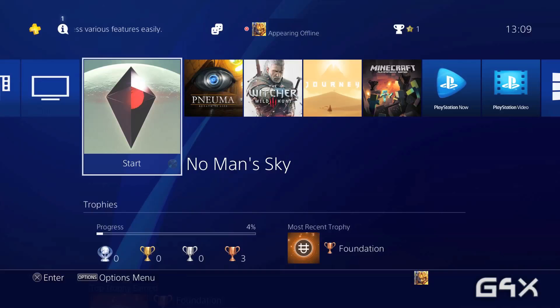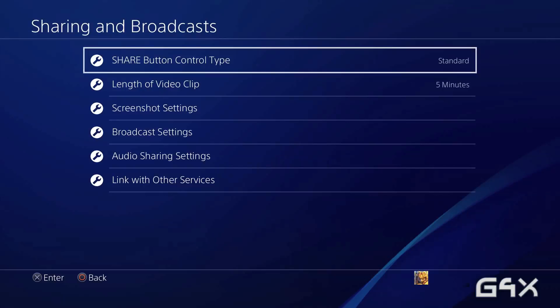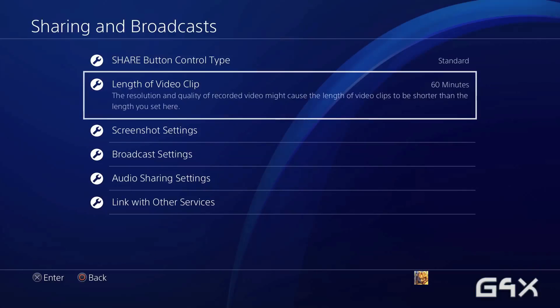All you need to do is, while you're in a game or on your dashboard, just press the share button, then go to Sharing and Broadcast Settings, then click on Length of Video Clips and change it to 60 minutes. That's it — it's that simple.